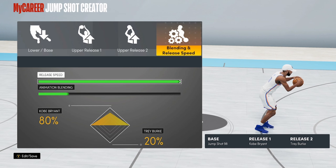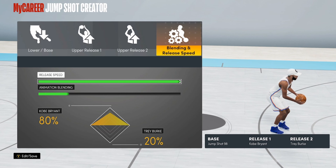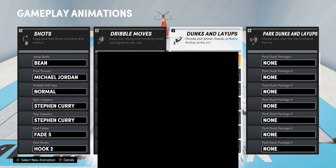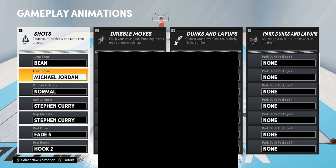Alright buddies, I'm not here to waste y'all's time. I'm going to go straight into this jump shot. We're going to go into jump shot creator. I'm going to go to my jump shot — don't mind the name, it's whatever. This is my jump shot.